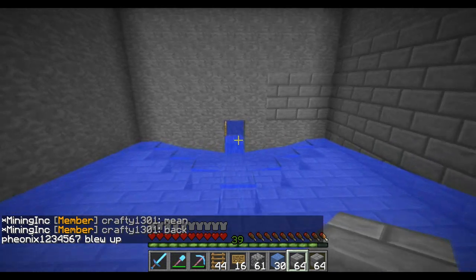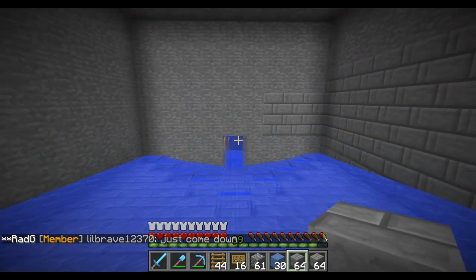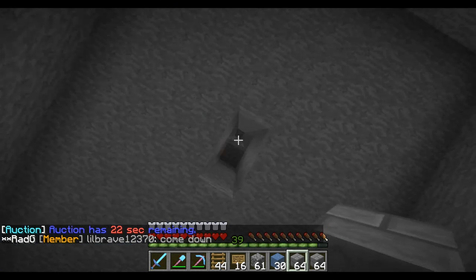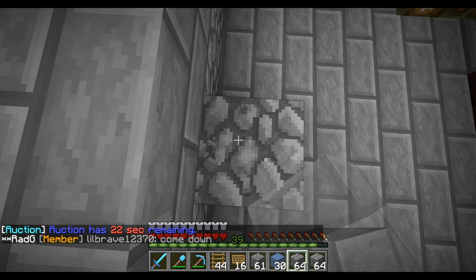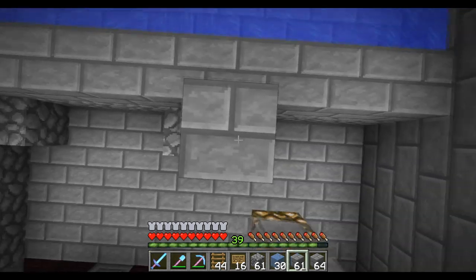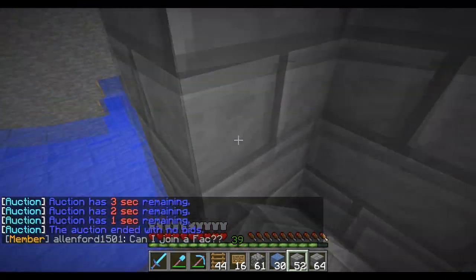Alright guys, we are back. Sorry about that — we accidentally showed our cords, so I had to cut the video right there. And then we're gonna restart from what we were talking about. So Insanity is making the elevator going up that way. We're planning on having the zombie pigmen land on this spot. We have to go to the Y coordinate of 36 because this is the 13th block once I looked at my cords off camera.